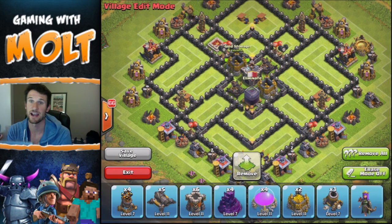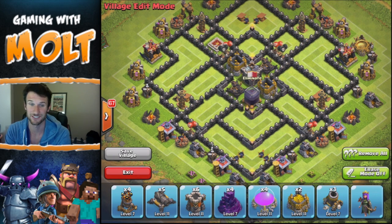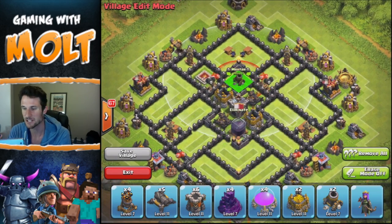In the center you can see we have the clan castle in the middle, as well as dark elixir and our x-bows, as well as gold because I'm trying to upgrade my walls. It's going to take forever — I think we have 25 of the level 9 walls, which isn't that many. We still have a whole lot to go but we'll get there eventually.